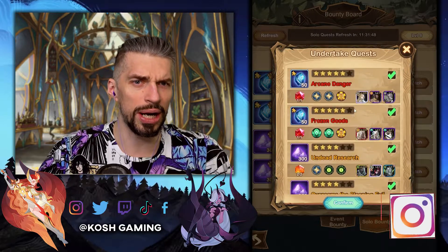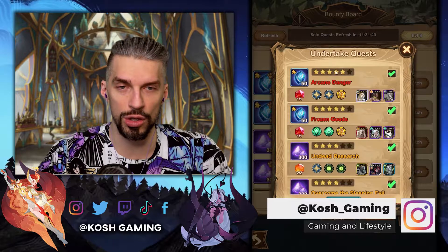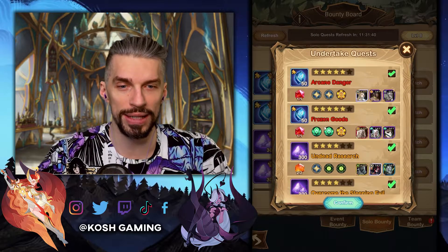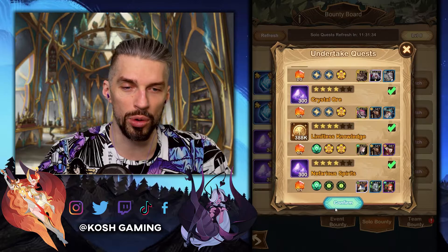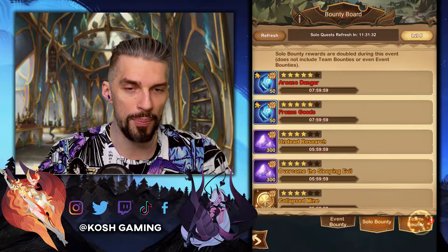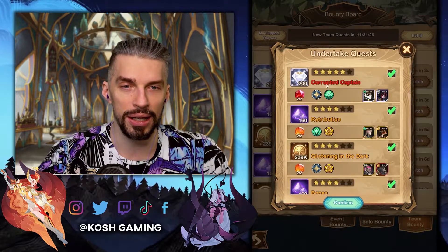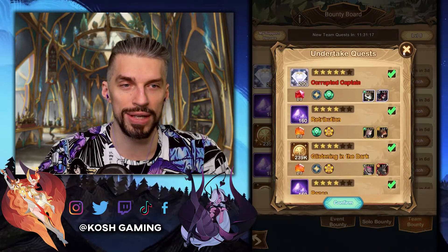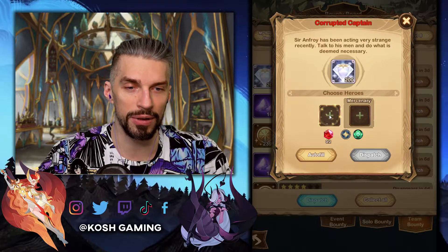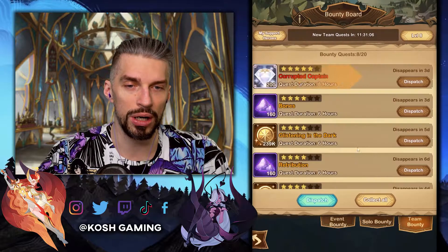We got the new Undertake quest screen — I don't remember seeing it before. Now you will see the difficulty level with stars, the rewards, and the heroes that you will use. Basically the same stuff, but it gives you more info on what's happening. For the team bounty it's kind of the same thing — you can't select heroes manually there; they're automatically selected if you do the auto. The rewards are shown so you can see what's happening. If you normally want to use heroes, it will be the same as before, so nothing changes.